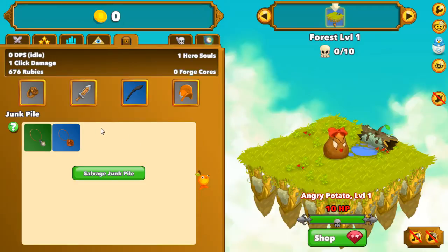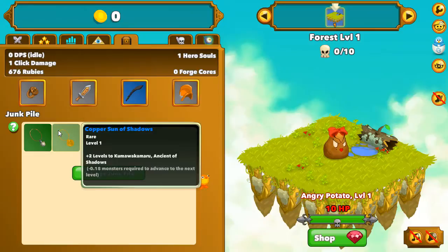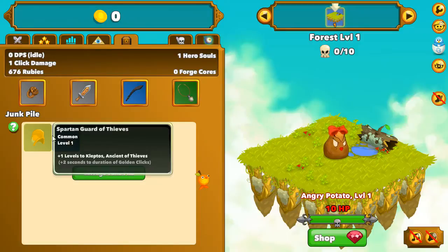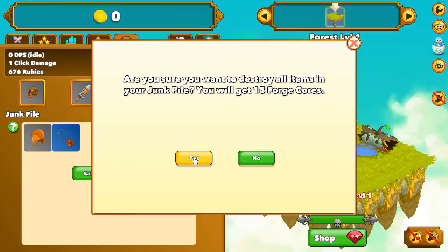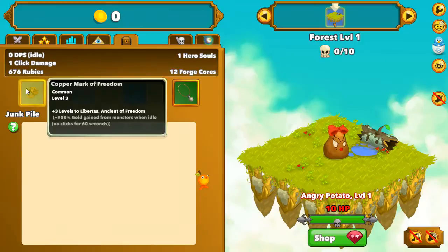Buy Ancient of Freedom and level it up. When you have got this relic, choose the best relics from everything you've collected. Equip four of them and salvage the rest. For example, I salvage two relics, get 15 forge cores, and then upgrade my relic — the one with the bonus to Ancient of Freedom or Ancient of Abandon — as much as I can: two, three, four times.